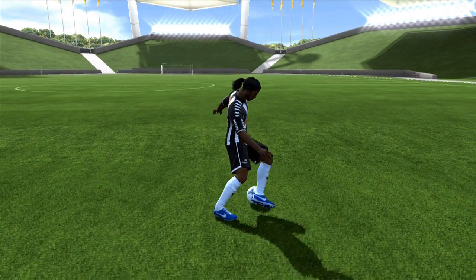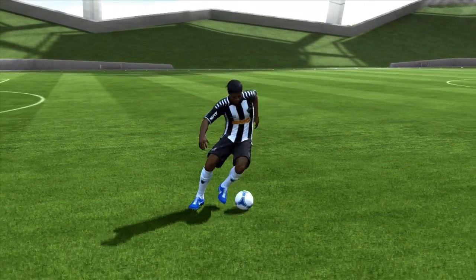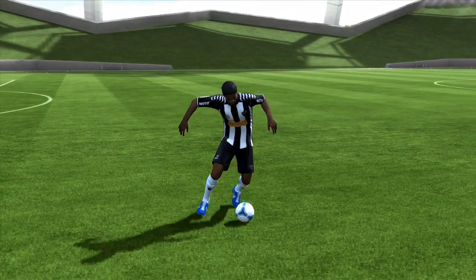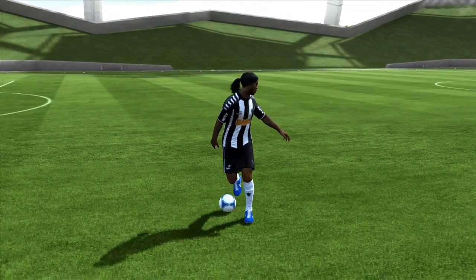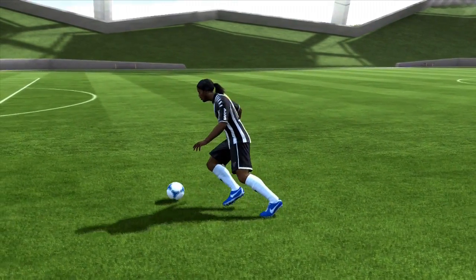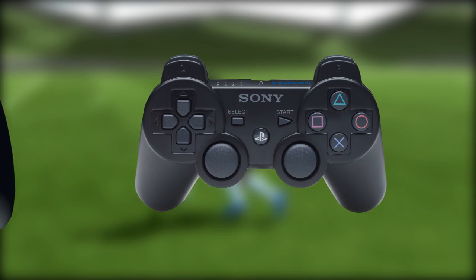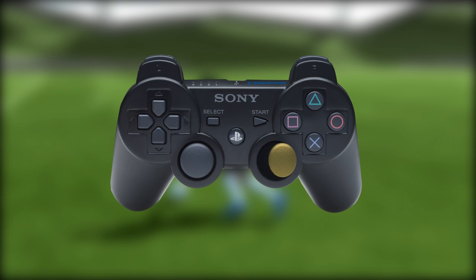Another technique you can use to make it look a bit different is step overs. There is a difference between the running and standing step overs. What you want to do is perform the running step overs, and just before you transition into the standing step overs, do your standing skill move. To do this, hold LT or L2 and move the right stick in a half circular movement. This is a technique that takes a bit of time to master.